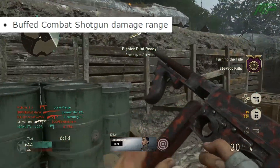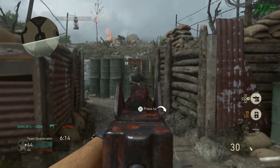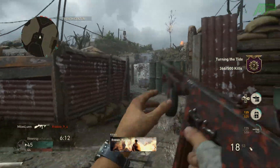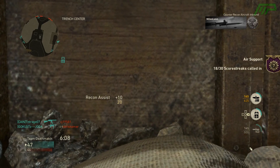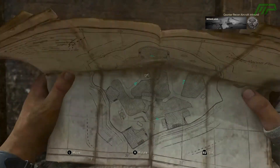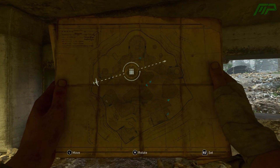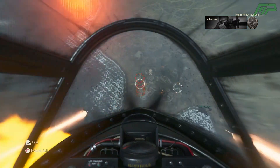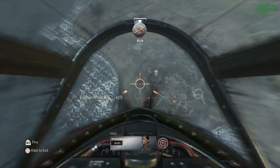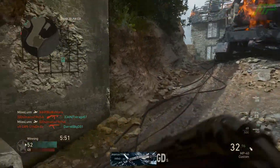Finally, the combat shotgun now has an increased damage range, which I think is really good because I felt shotguns were pretty trash in this game. But one strange thing is that only the combat shotgun received this buff — none of the other shotguns have. I think the sawed-off shotgun could be the worst weapon in the game, and that thing didn't get buffed unfortunately, so I'm a little bit confused by this buff. I really think the other shotguns should get it as well, but I guess it makes one of the shotguns a little bit less trash.